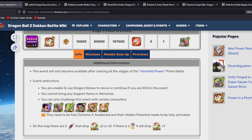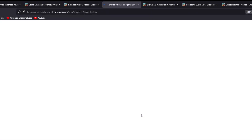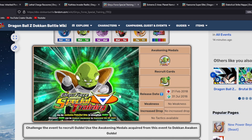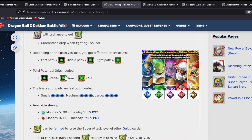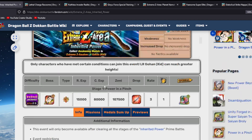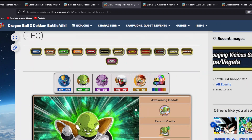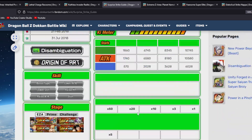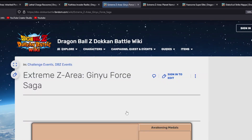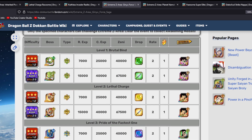Next up are Goldo and Raccoon, and you can take care of both at the same time. Goldo comes from the Special Training of the Ginyu Force Saga. Farm that stage until you max him out, then use the hidden potential items shown in the guide. Once maxed, head to the Ginyu Force EZA. The same process applies to Raccoon — stage one for Goldo, stage two for Raccoon. Once both are set up, you're almost done with those two.